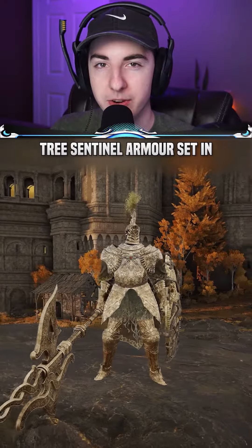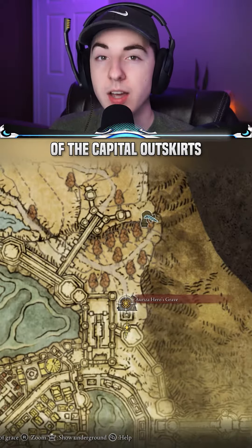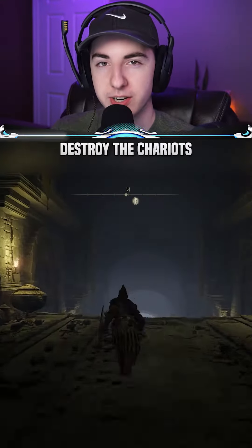Here's how to get the Tree Sentinel armor set in Elden Ring. Head to Orza Hero's Grave at the eastern side of the capital outskirts. You can simply follow the path around the outskirts to get here. Follow the route that I take in the video so that you can destroy the chariots and get the armor.